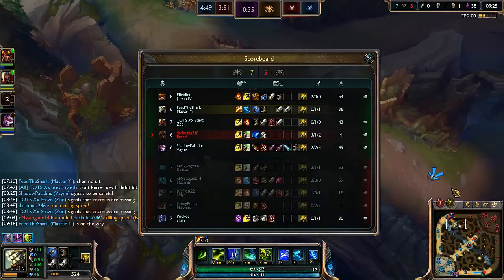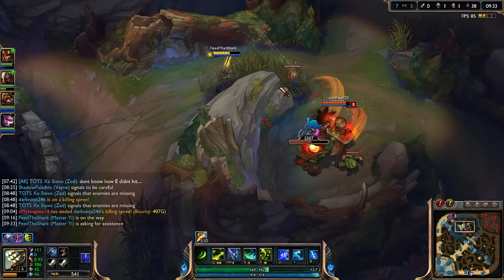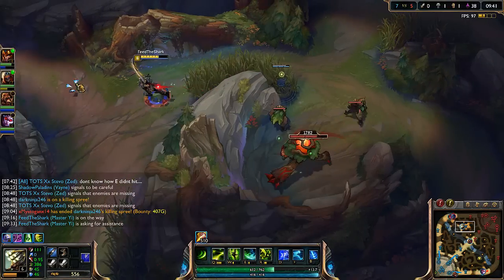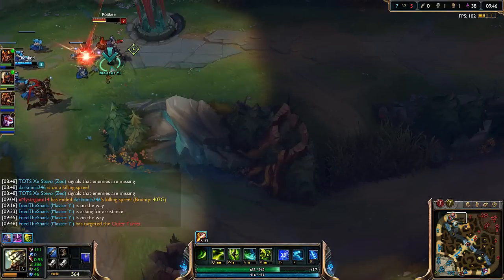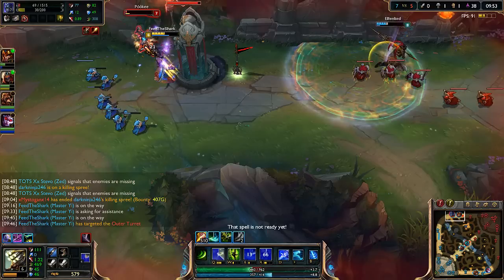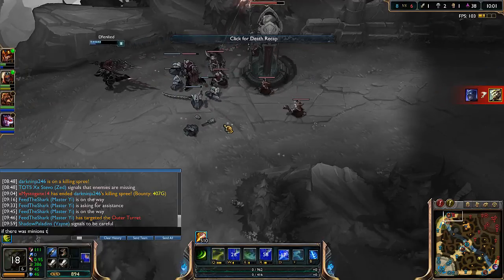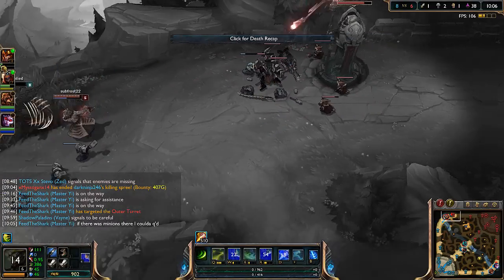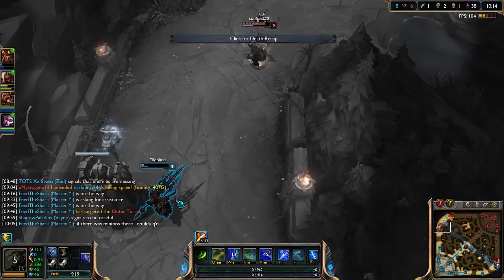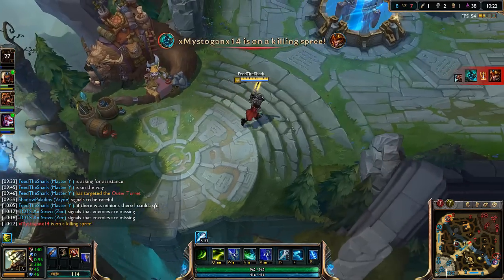Is his red buff up? Yeah it is. He's kind of low from it though. I have it warded and Shen's low as well. Going to try to do something here. No, if there were minions I could have. Oh man, the chilling smite coming out and ignite — that guy randomly wasted his ignite, I don't know what the point of that was.